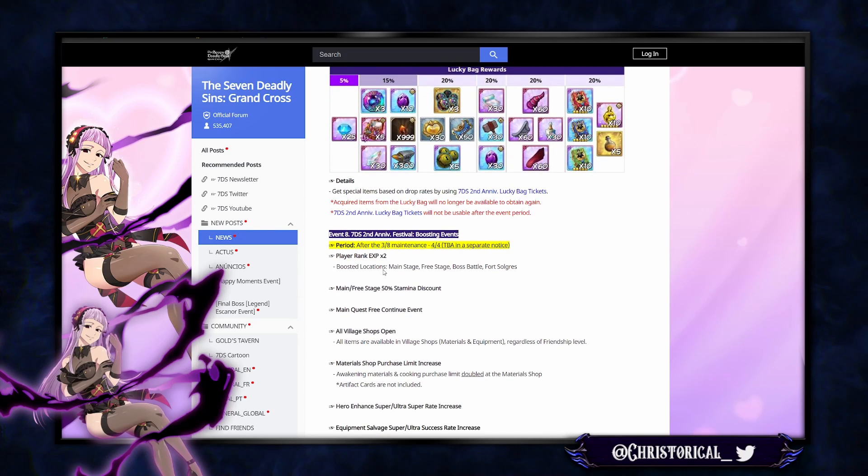Boosting events include double XP — everyone's going to hit rank 100 pretty quickly. The next day brings half stamina for Fort Solgris. Main stage and free stage get a discount, so we can farm food and gear for like a month on half stamina — that's cool.